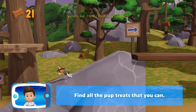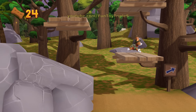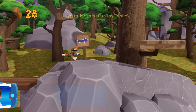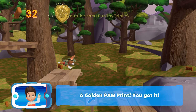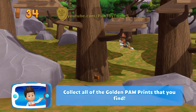Find all the pup treats that you can. I'm detecting a golden paw print somewhere nearby. A golden paw print! You got it! Collect all of the golden paw prints that you find.